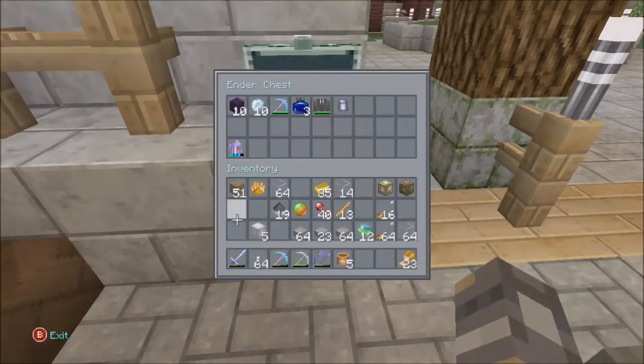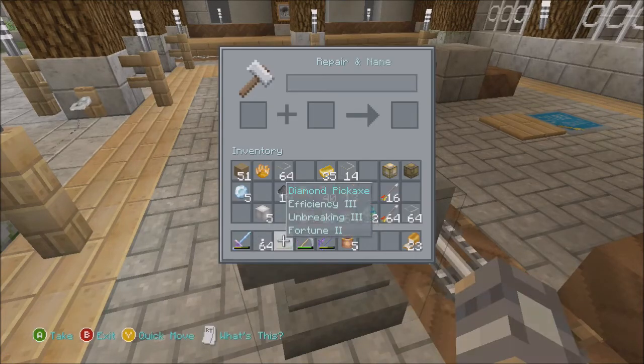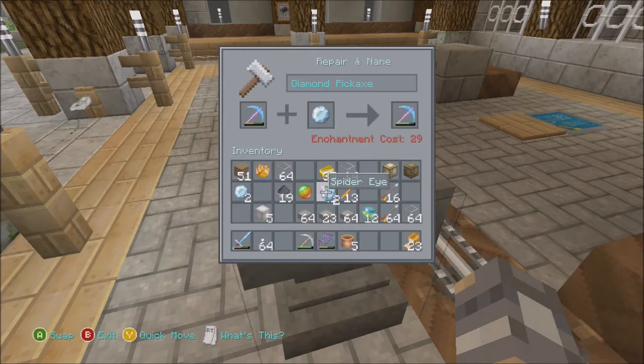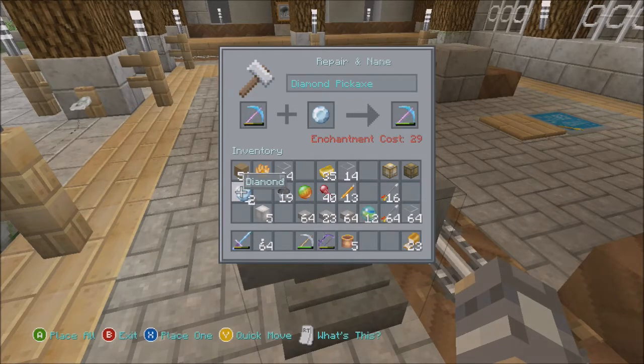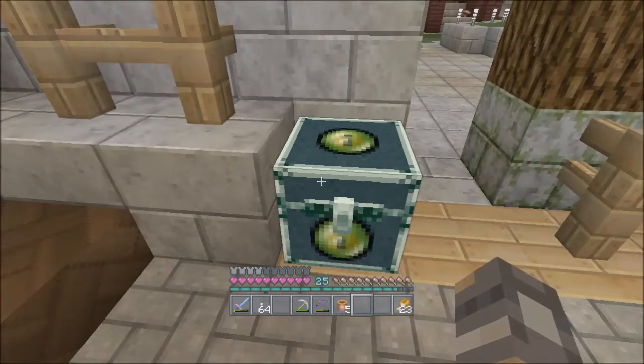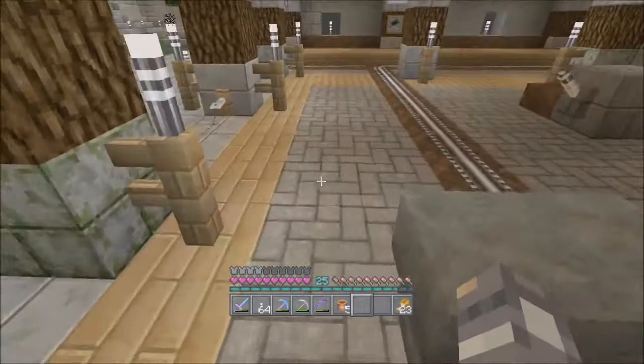Let me fix our pick in our hand, let's see what we got here. There's one thing I want to do for today - what's that going to cost me? 29 levels! Wow, 29 levels. Okay, so we're going to have to hold off on that for just a little bit. I don't quite have 29 levels. We will though, once we get downstairs.